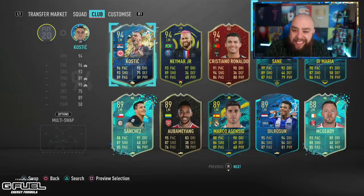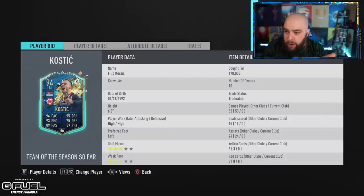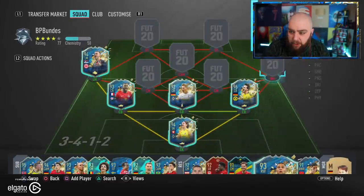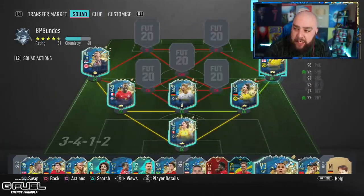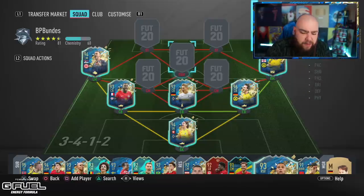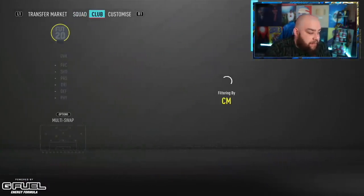Left midfield, we have got 94-rated Kostic: 96 pace, 95 dribbling. Everybody probably saw this guy in their red picks yesterday or Thursday - he was popping up left, right and centre. I never saw him because I got a goals one. And the final midfielder - we've got Sancho, who fits in the team as well. We've already played with Hummels and Sancho because we did the Dortmund team the other day.